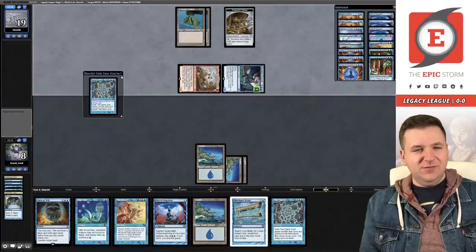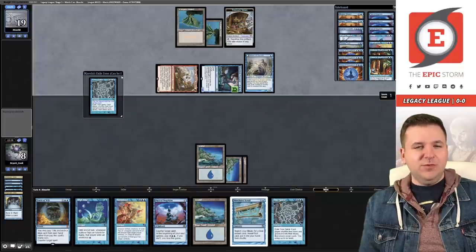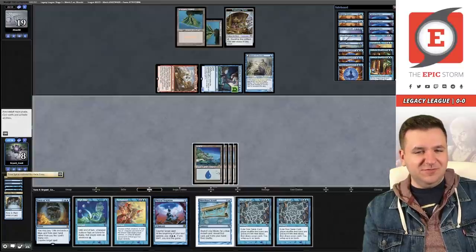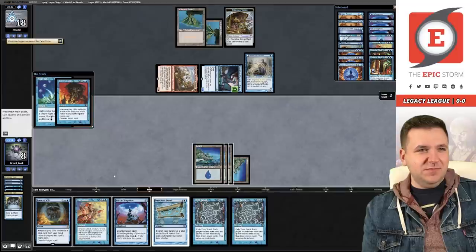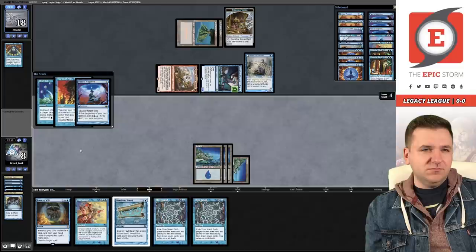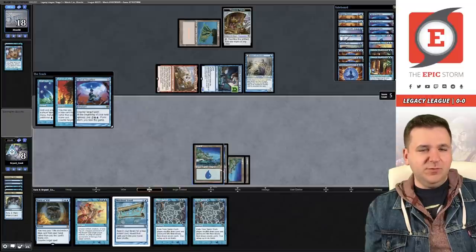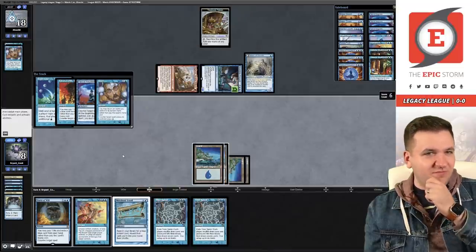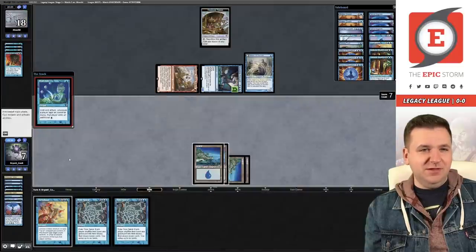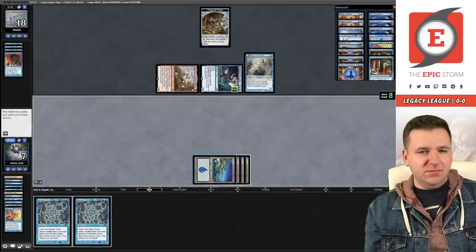We draw another Daze and pitch Tide. They're trying to find a Force off this Brainstorm. I will pay one to resolve Pact. This does make us a little weak to a second Daze. They have two lands in hand — I'm going to Force this. If their last two cards are Force plus blue card, they got me. All right, Turnabout ourselves — land, untap, Time Spiral.